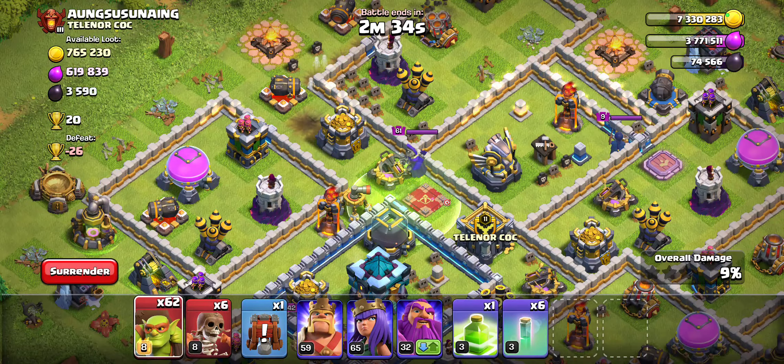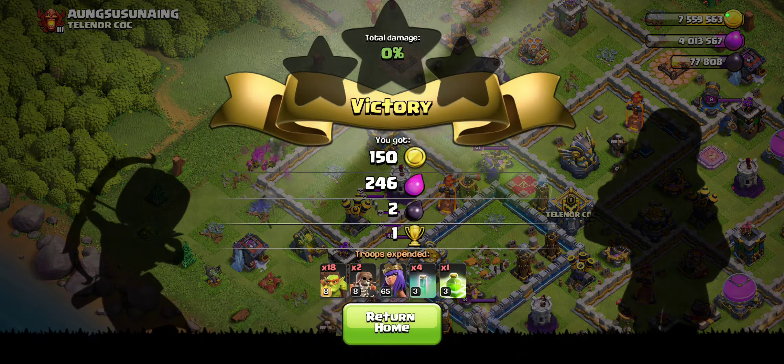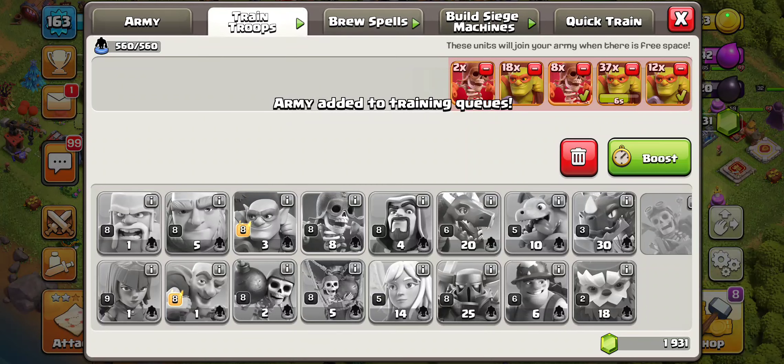We have a thousand left — over here, we're going to take this out. We'll probably have one more attack after this, maybe even two. Sniping it out very quick. We'll drop our heroes to snipe out some elixir. We don't really need it, but this is kind of what you're supposed to do if you have heroes — just snipe off something at the end of the raid and get a little bit of loot.